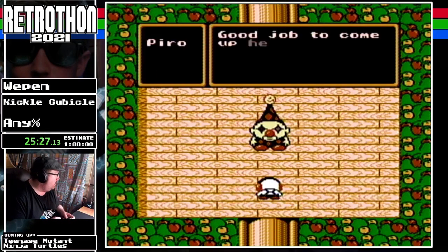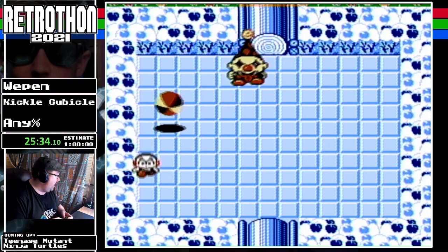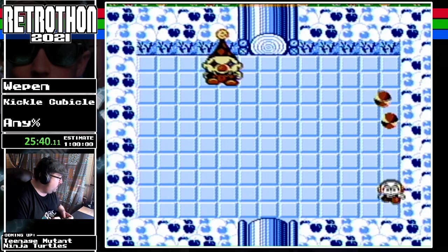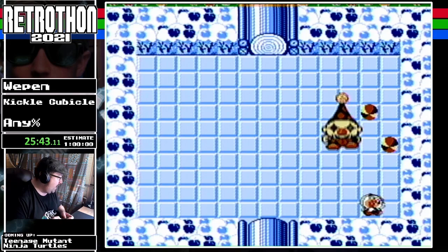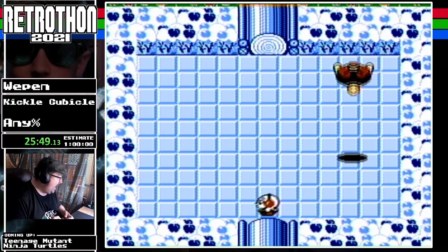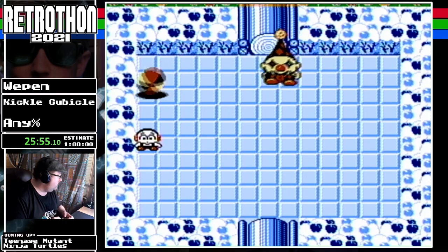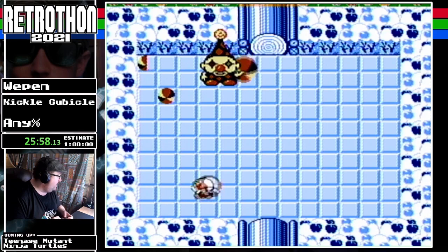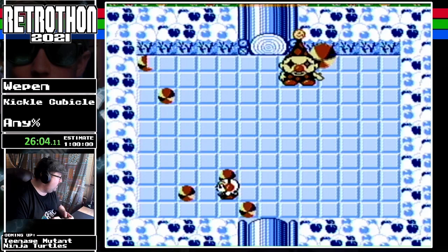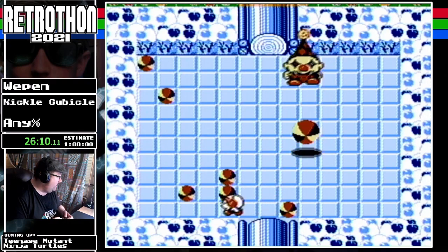We have Piro the clown — or Piro the Bonkers — and he throws a ball which bounces and breaks once it hits a wall. I'm gonna have him throw one this way, and jump anywhere but on top of them. We're gonna have to wait for him to throw another one at us.